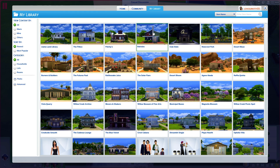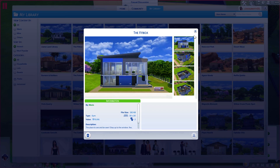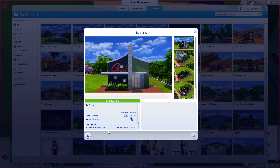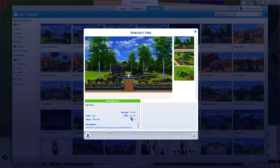There are also some new things for Newcrest. The first several lots look like they're for Newcrest, then some for Oasis Springs, then for Willow Creek. For Newcrest they give you a new library, a new gym, a new bar, a lounge, a nightclub, and a Newcrest park. I actually wanted a park in Newcrest myself, so I downloaded one from the gallery and put it in.